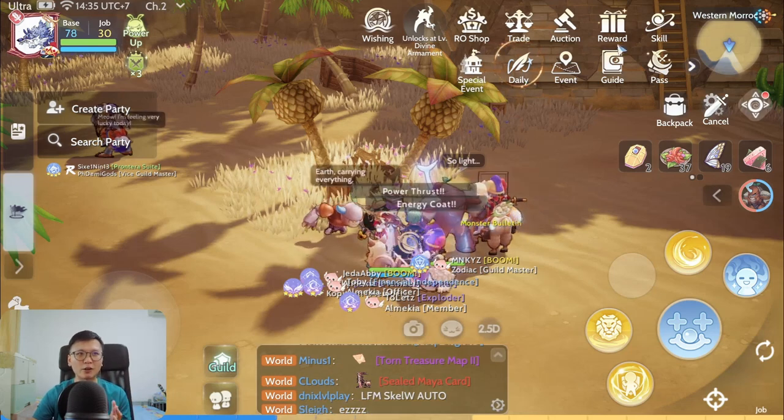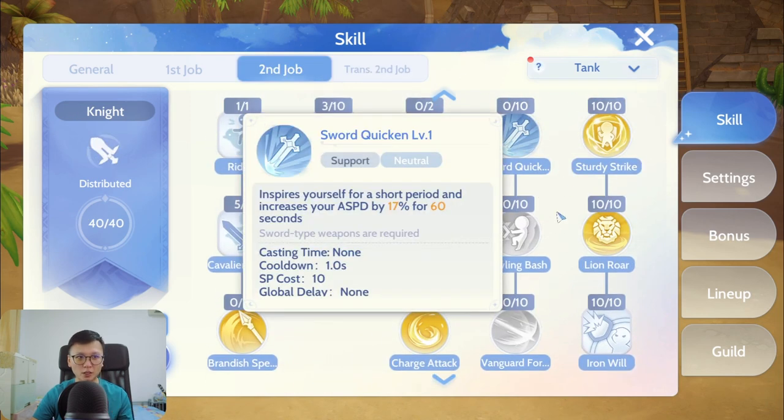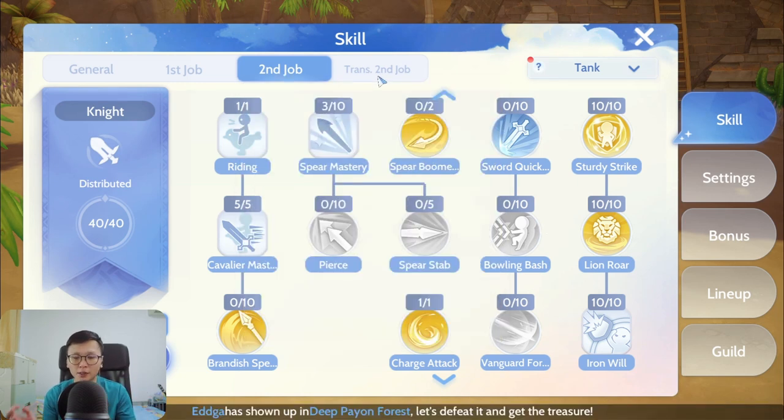The first thing I want to touch on is that when you go into a job change, you need to understand what kind of build you are going to job change into. For instance, as a Lord Knight you have various builds: Clashing Spiral, auto attack builds with the Sword Quick Gun, and people running Vanguard 4. So there are various builds, and when it comes to Paladin the same thing applies.